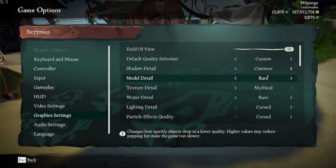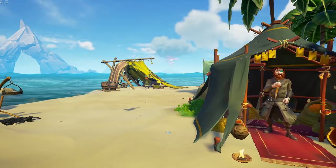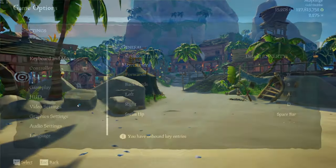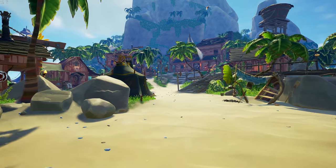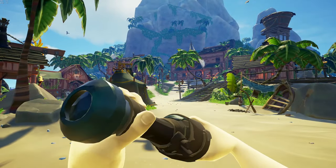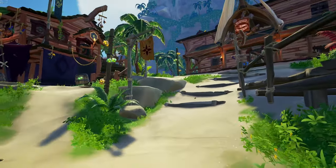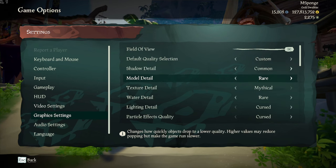Model Detail — I've always heard you should have this at the lowest, at Rare. I've never questioned it, and at Rare I've always found that I see people at the same distance that other people see them. Some people think you need this on Mythical for view distance reasons, but all this changes is the popping. When you walk towards shapes and models, they get higher resolution as you get closer. You can also tell when you spyglass it — it's different. The distance at which that happens changes when your model detail changes, but I recommend putting this at Rare and not really thinking about it.